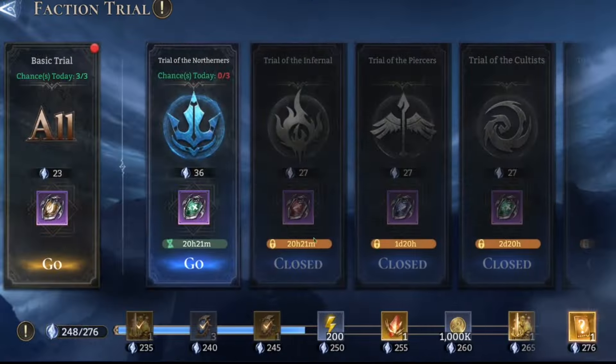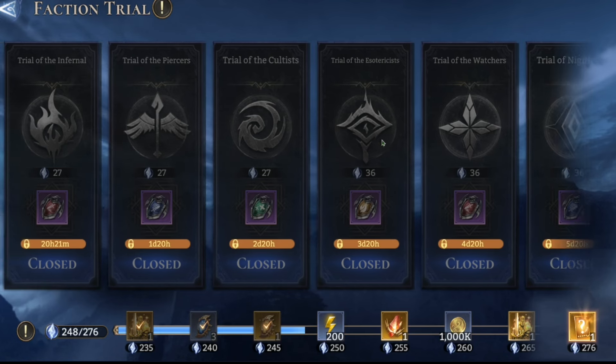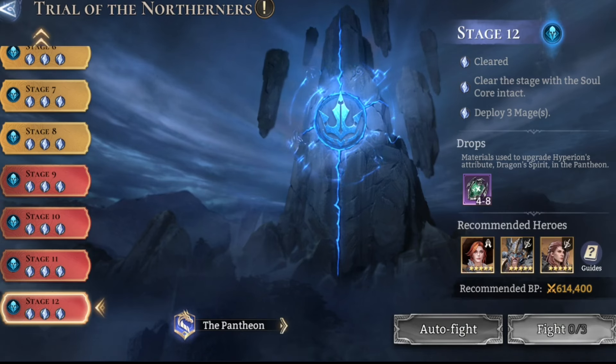I'll get back to Nightmare and Watchers once those come back around. I'll probably redo my Esso run and throw Ajax in there as well. That's the faction trials stage 12 cleared for Northerners.